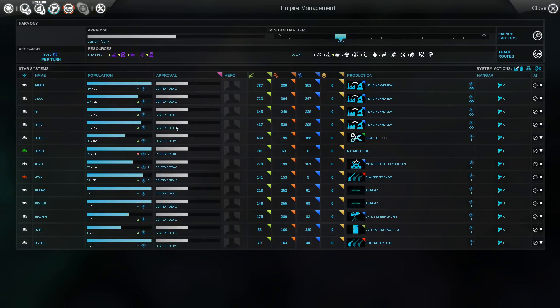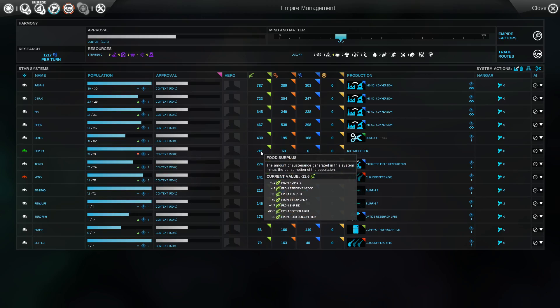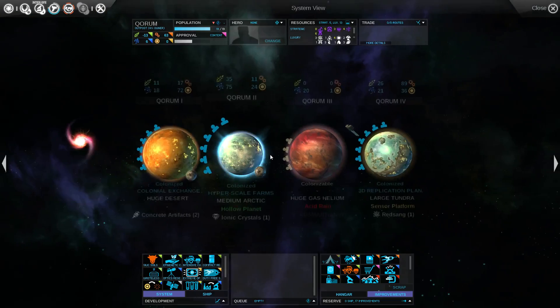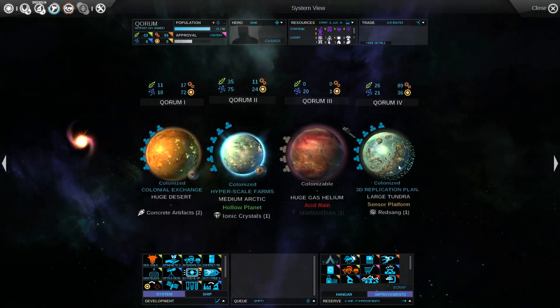Quorum is actually losing population — starvation in zero turns, negative food. Oh, Quorum — is the planet I just took over and it's pop-capped.